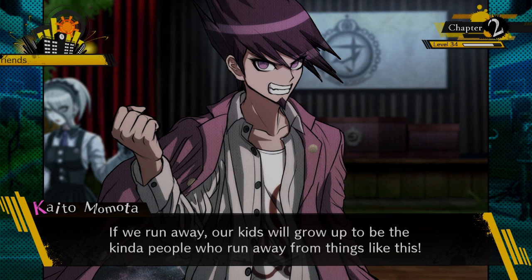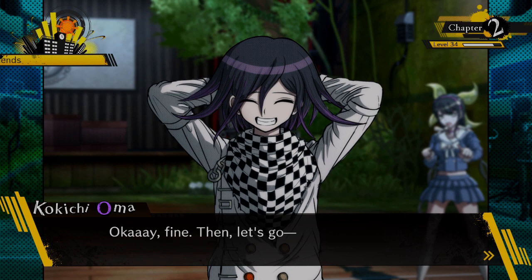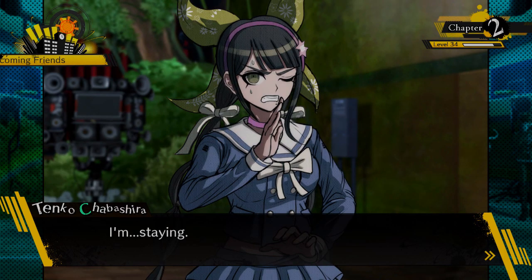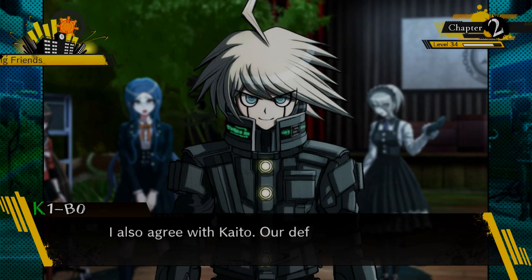Kaito continues: 'You can't face this danger? There's no way we'll be able to defeat Monokuma. If you want to win, you've got to make a stand somewhere or you'll never move forward. If we run away, our kids will grow up to be the kind of people who run away from things like this.' This is giving me real Danganronpa 2 vibes — like we're going down the road of the case three where Mikan remembered she was Ultimate Despair and went on a murder rampage.